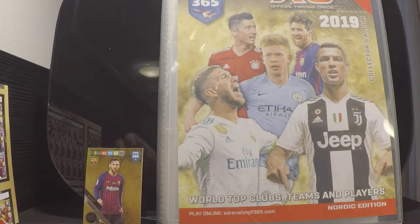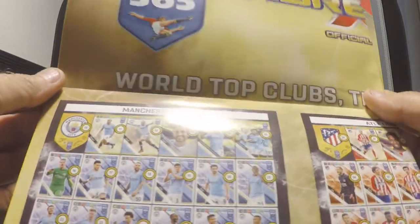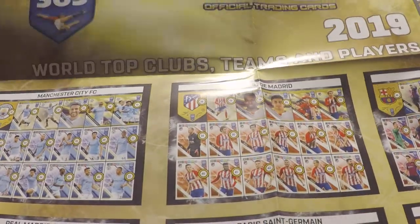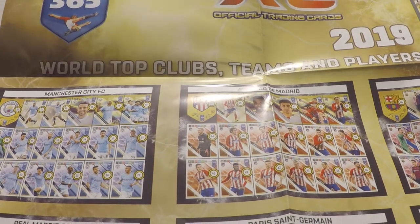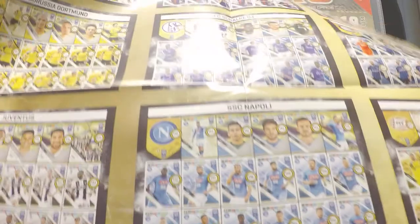We have the collector's album back there, and as you can see we also have the Nordic Edition checklist poster. I will not go into too much detail on this one now, but I will come back to this in a later video where I will compare it to the international one to find out what the different cards and themes are and how they are set up this year.